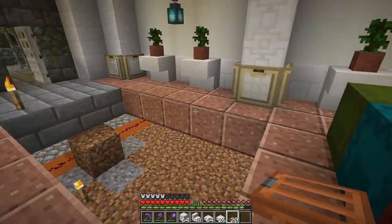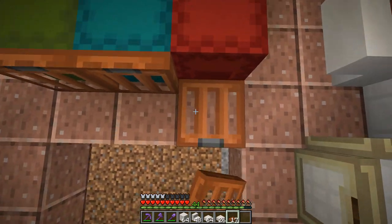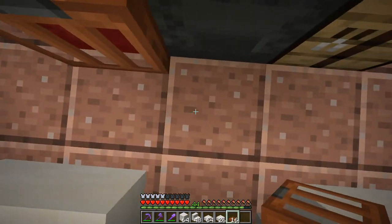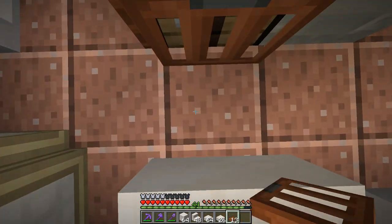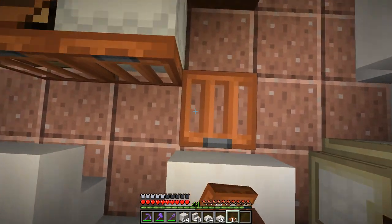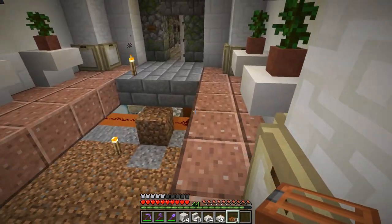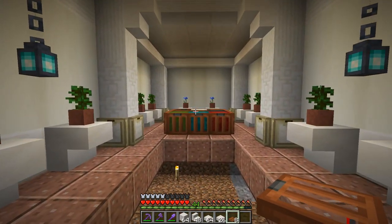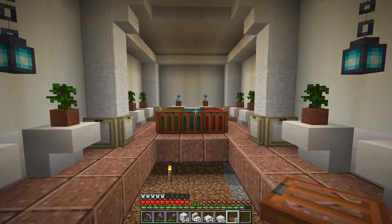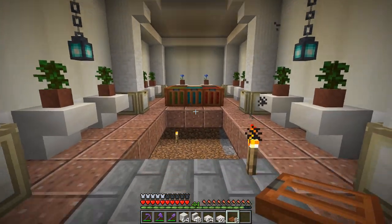I've decided to go with the polished granite look - it just adds a bit more color to the room. I moved my shulker boxes up here just so they're out of the way, and I actually thought it looked good - it almost looks like a spot where you could have a crate of storage, and that's exactly what we're doing here. We're putting down some acacia trapdoors. I won't have shulker boxes in here forever - I'll probably put emeralds or something in there. But that could be a pretty cool storage look.